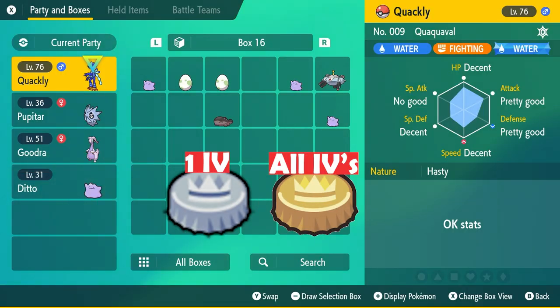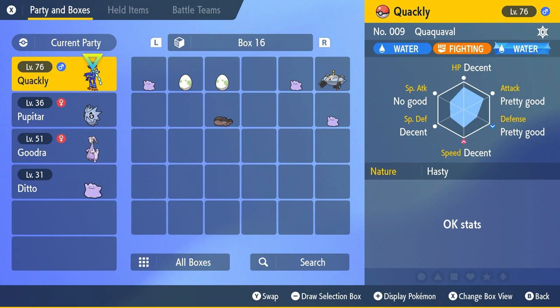You can change IVs with Bottle Caps by getting a Pokemon to level 50 and using Bottle Caps to raise them. Normal Bottle Caps max out one IV, while Gold Bottle Caps max out every IV a Pokemon has. A 'No Good' rating is a zero — only useful in specific scenarios like Trick Room, where you want your Pokemon to be the slowest on the field. Otherwise you want 'Best' across the board.